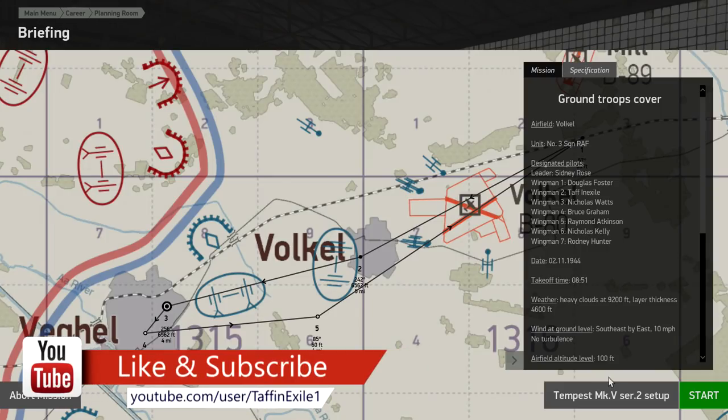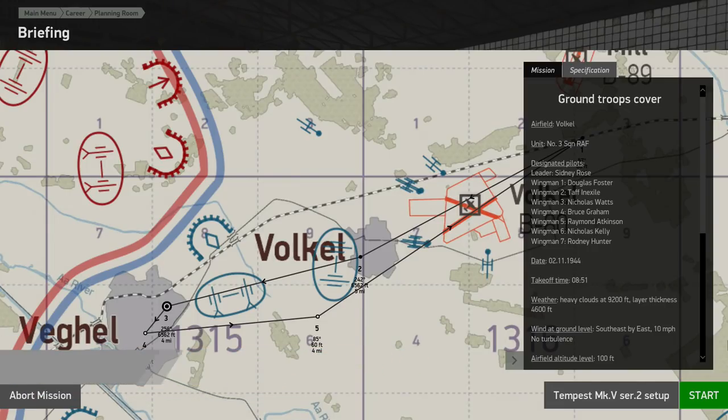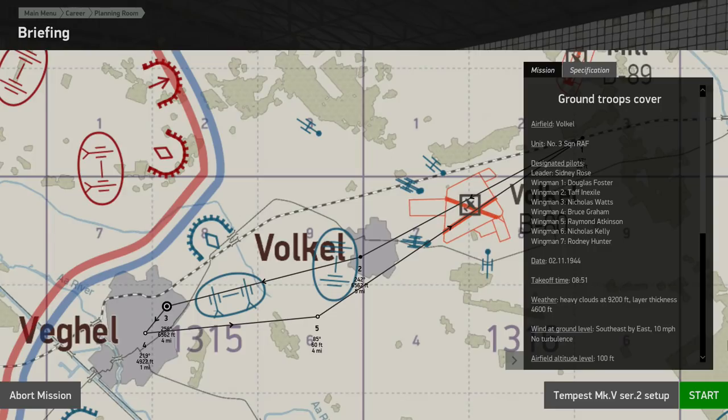Hi everyone, welcome back to IL-2 Great Battles. Here we are with Number 3 Squadron of the RAF, and as squadron commander we are not going to lead today's flight. Sydney Rose will be flight lead, Douglas Foster wingman one, we will be wingman two, Nicholas Watts wingman three, Bruce Graham wingman four, Raymond Atkinson wingman five, Nicholas Kelly wingman six, and Rodney Hunter wingman seven.